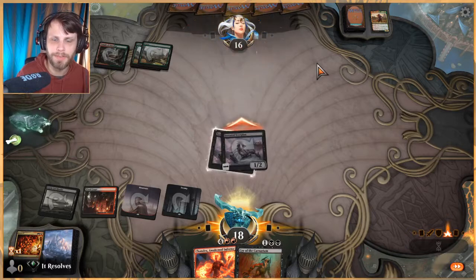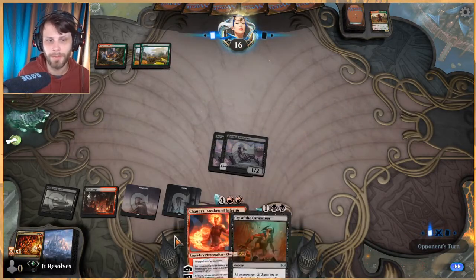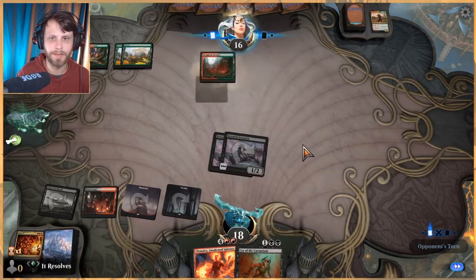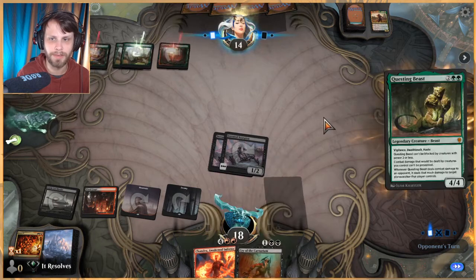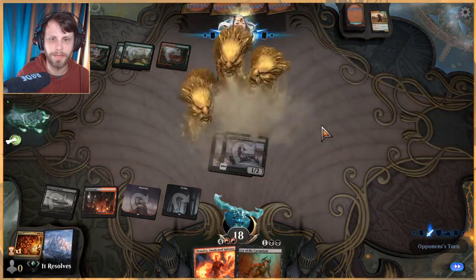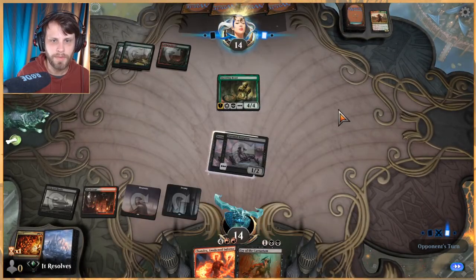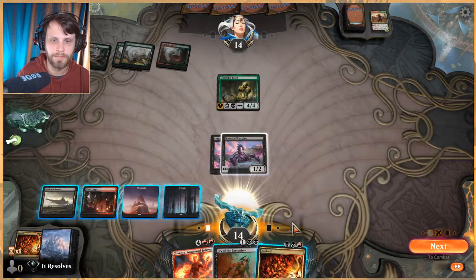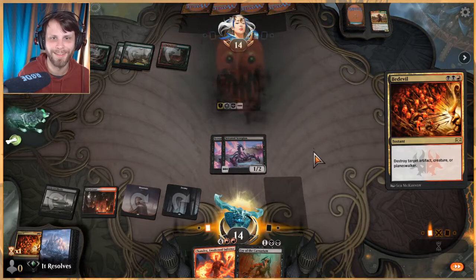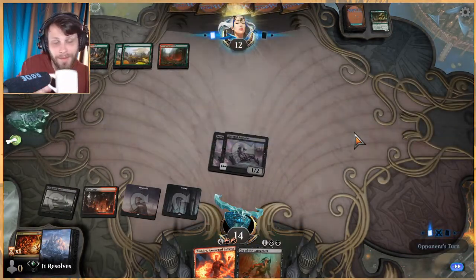We're also devaluing their removal by continuously hitting their creatures. I know we're being aggressive with it, but we are kind of an aggressive deck so I'm fine with it. At some point we may have to draw a card with Castle Locthwain just to get us in the right position, but hopefully we can make that work. Very good — Bedevil it.